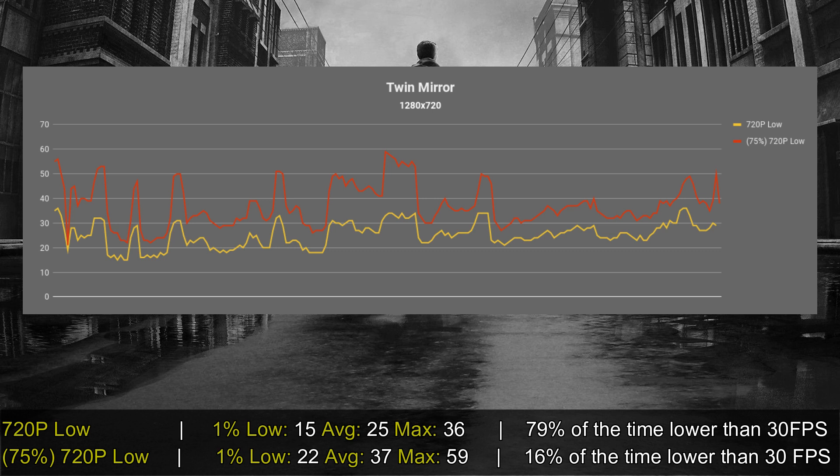Let's start with 720p low settings. By using this setting, unfortunately 80% of the time the game was under 30 frames per second, which is quite unfortunate. That's why I decided to put my hands to the task and search for the config file of the game.